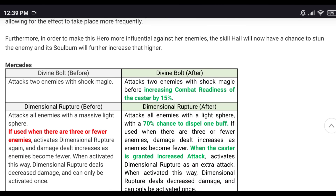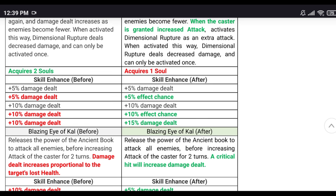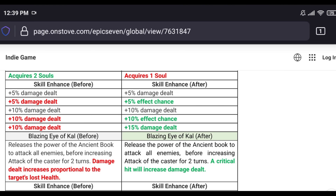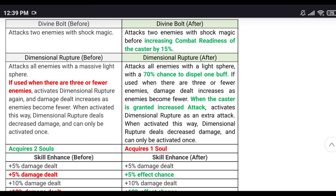Mercedes: she attacks two targets with skill one and gains 15% combat readiness for herself — she cycles faster. Skill three is like Charles — it deals damage and grants attack buff for the whole team for two turns. Critical hits increase the damage dealt with a higher multiplier. For newer players you get an attack buffer that deals damage. Skill two attacks all with 70% chance to dispel one buff. When granted attack buff, it activates Dimensional Rupture as an extra attack.